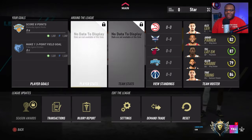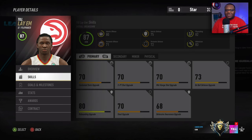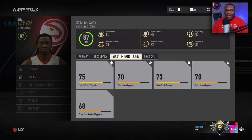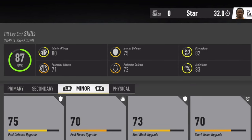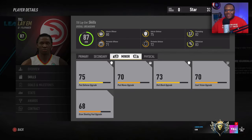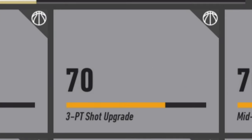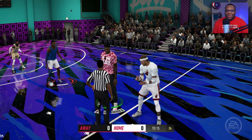If you go to the league portion and scroll down to team roster, you can click on your player card and see all of your skills. The primary and secondary are showing up, and under minor skills you can see the shot block upgrade, post moves upgrade, and things like that. At the top, the interior offense is solid, defense is working its way up, and playmaking and athleticism will improve as we upgrade. We're also close to a three-point shot upgrade — currently at 70, probably going to end up at 73 or 76.